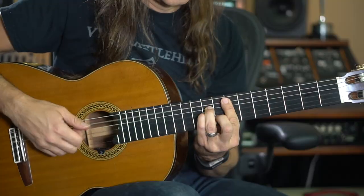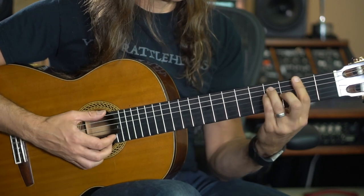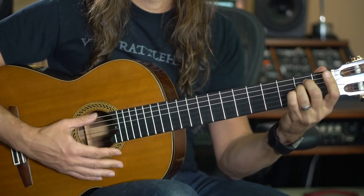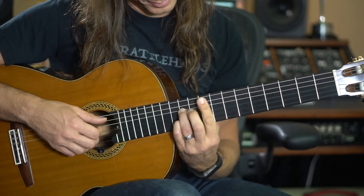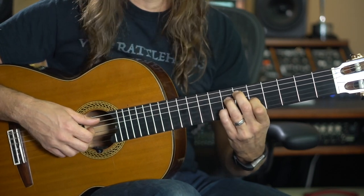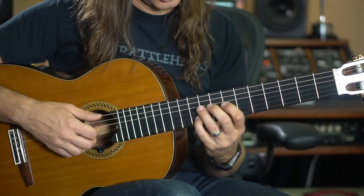Now we go to the second part. I'm gonna do this E minor here. If you remember, the song basically is E minor, F sharp, F, E minor. So I'm gonna play this F sharp with a minor seven. And I play a diminished chord here — it's kind of substituting the B dominant.